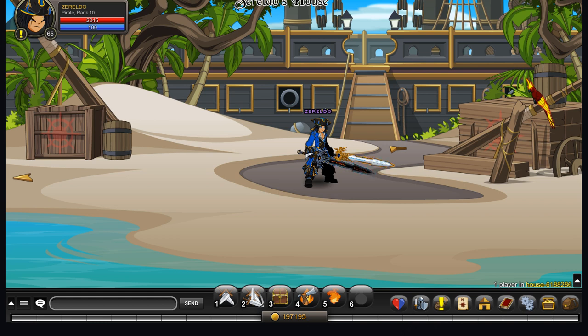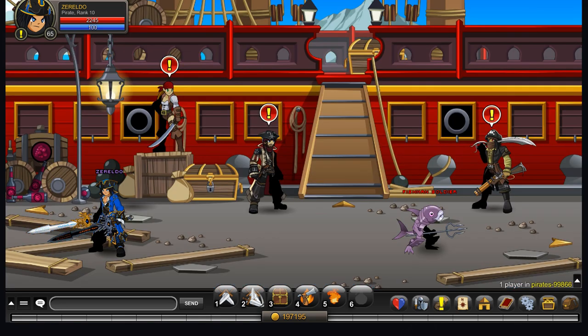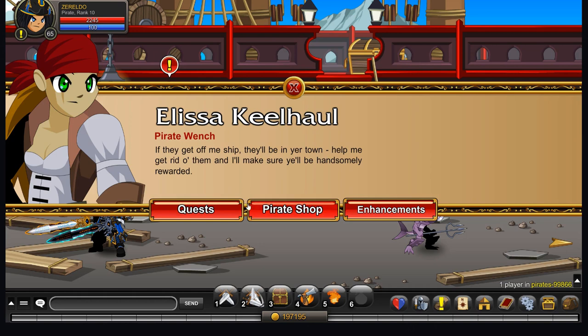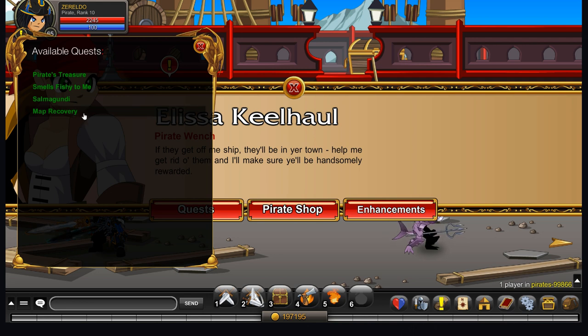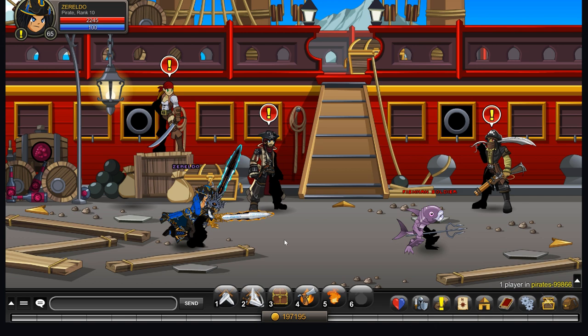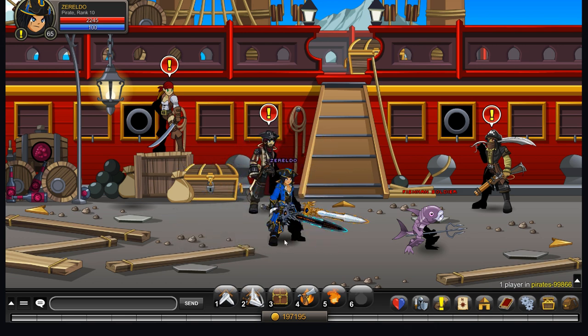I'll show you how it works, and I hope you enjoy. The Pirate Class is the 10th class I ever designed. To get it, you're going to go to Slash Pirates, which is this map, and talk to Elisa Keelhaul. Go to her More option — if you've never been here before, her Pirate Shop will be greyed out. In that case, do the Quests, and do Map Recovery. Map Recovery requires you to kill five enemies in the area, and you have a chance of getting the Classic Pirate class. You need the Classic Pirate class to get the new version — Classic Pirate is basically the old version renamed, with the rogue moves and the pirate look.